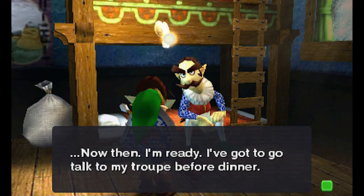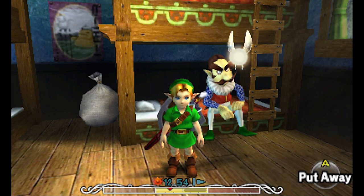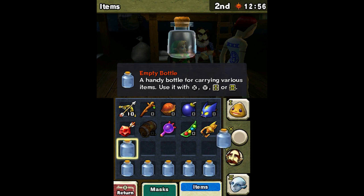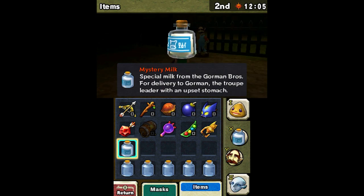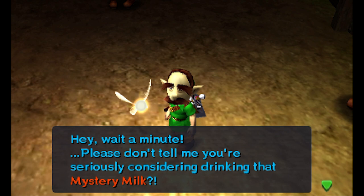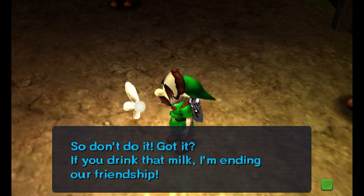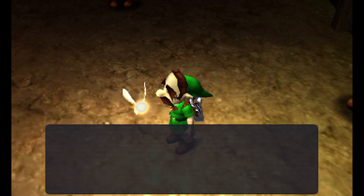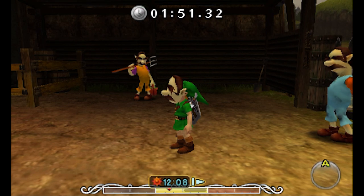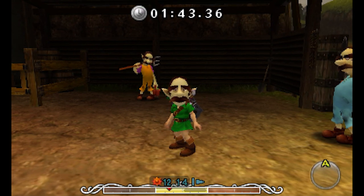He's ready to go talk to his troop before dinner. We were able to help the troop leader get enough courage to wake back up, and more importantly we got an empty bottle — which is fantastic. One more question: what happens if you try to use the mystery milk yourself instead of giving it to the troop leader? Tatl gives you a warning — she says she has no idea what's in that stuff, so don't do it. She even threatens to end your friendship if you drink it. Wow Tatl, that's harsh.